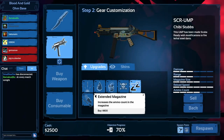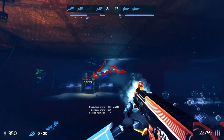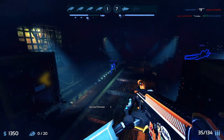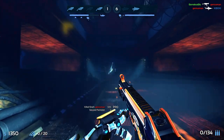We also have extended magazine on some of the guns in the game. This is pretty self-explanatory and should be taken most of the time if possible. However, there's one gun where it may not always be needed: the SCR E1P. On this gun, it already has a rather large magazine, so if you're only fighting smaller sharks, the extended magazine may not be necessary, but it could still be helpful.